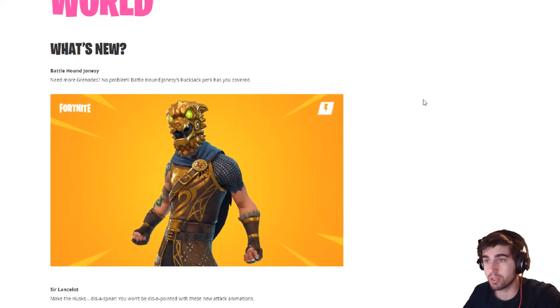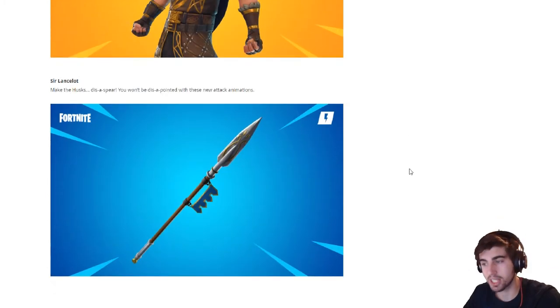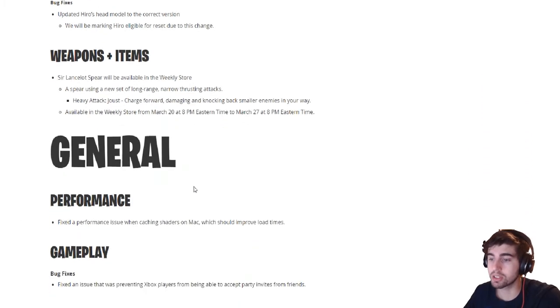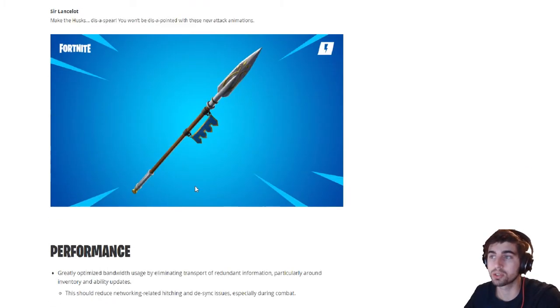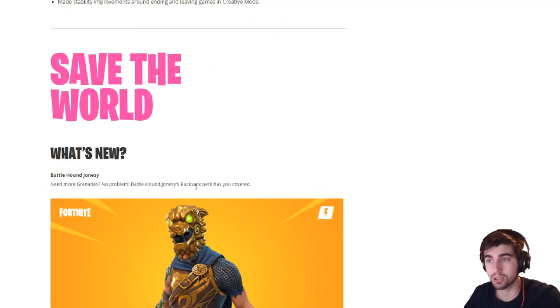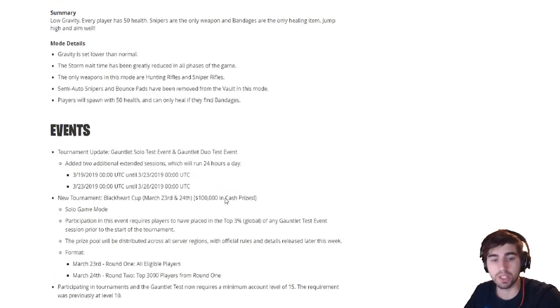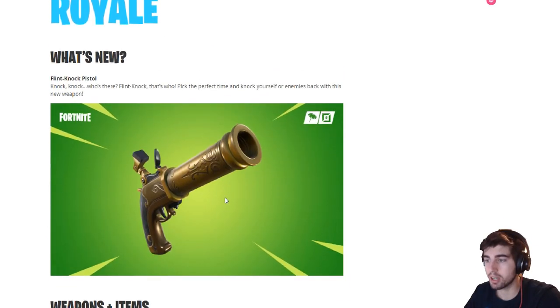Save the World: what's new — Battle Hound Jonesy and a new spear. There are some bug fixes as well. I normally don't go over Save the World, so the link is in the description below if you're interested. If you guys want me to buy Save the World, just let me know in the comments. It was a really quick patch note update. I can't wait to use this new gun today, probably when I get home or tomorrow.